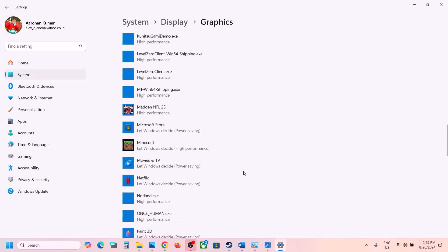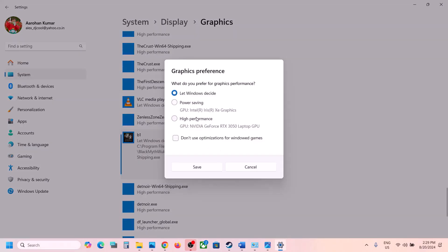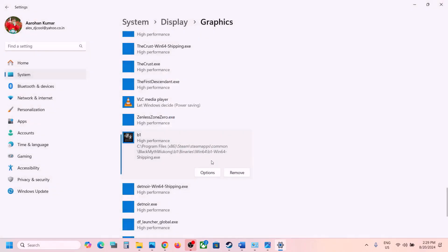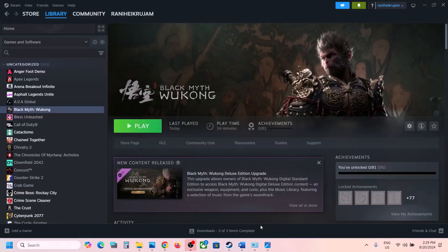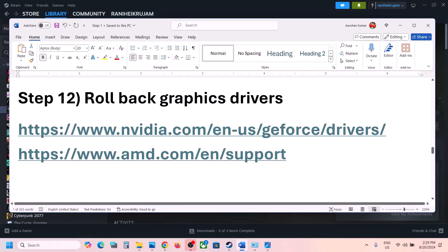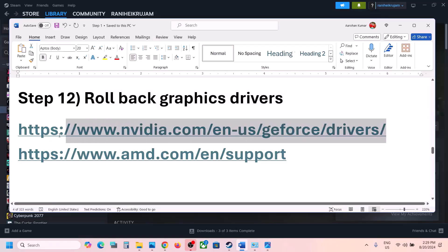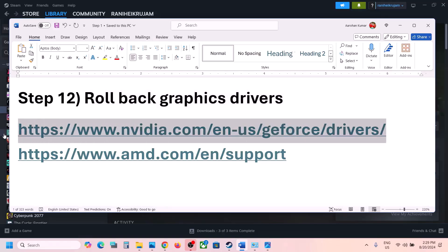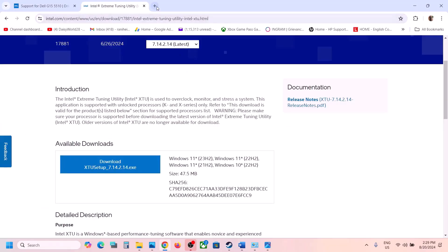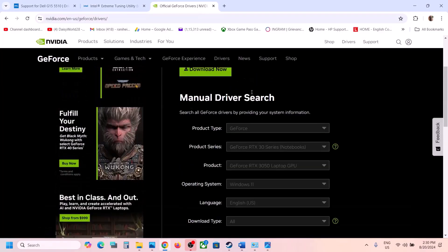Click Options, select High Performance, click Save, and launch the game. The next step is to roll back your graphics driver — do not ignore this, as it has worked for many players. If you have an NVIDIA card, go to the NVIDIA website and select your graphics card and the correct operating system.